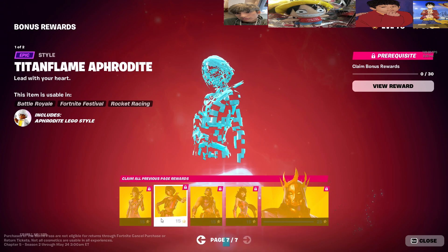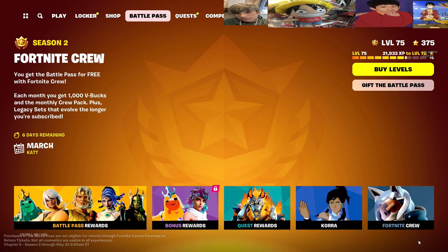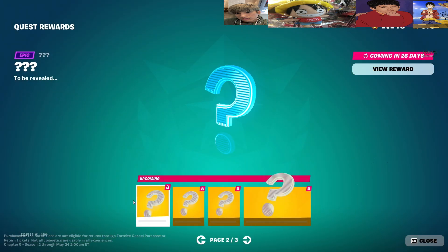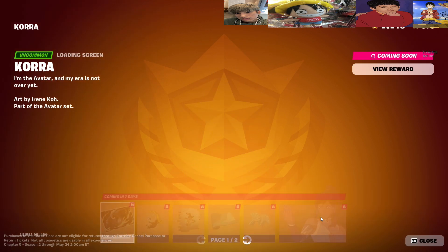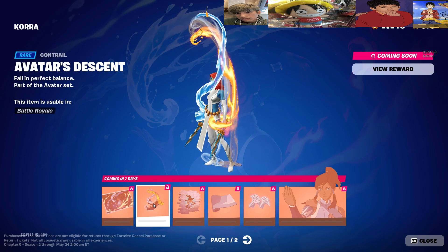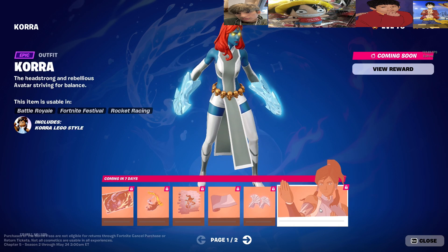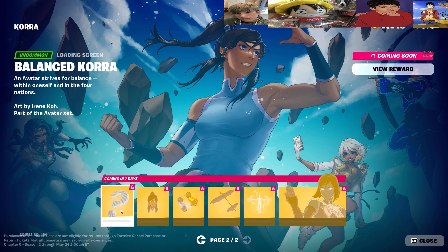And then we got the Titan Flame — nice. We don't know what this one is yet. The core skins have been released: the loading screen, Avatar's Descent. Coming in seven days we don't know what this is apparently, but it's supposed to be a loading screen.